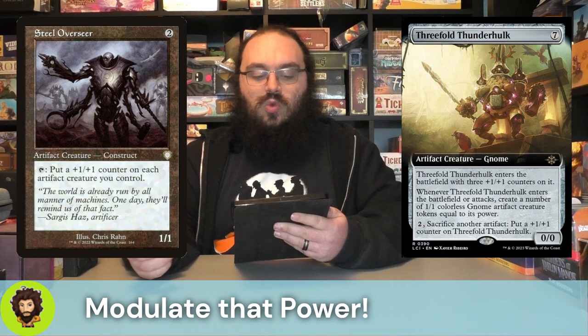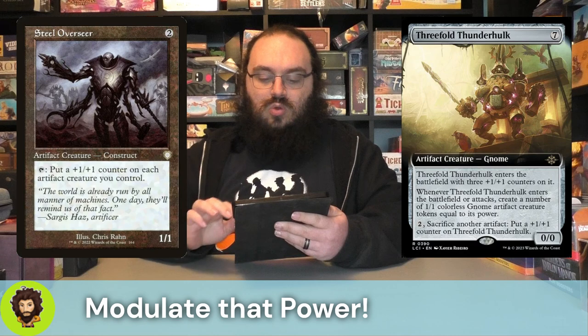Threefold Thunderhulk - a seven-cost zero-zero that enters with three plus one, plus one counters. Whenever it enters or attacks, we get to create that many more one-one gnomes. We could pay two and sacrifice an artifact to put a counter onto them. Really just that last ability we get to use through Marvin, but I like Threefold Thunderhulk in general.